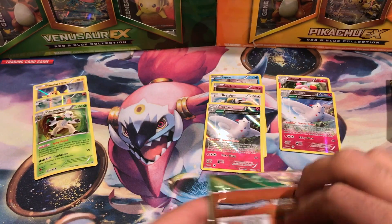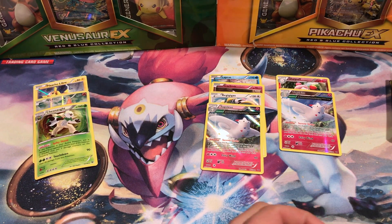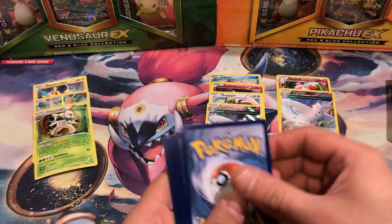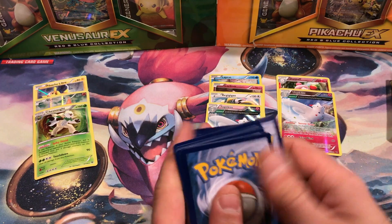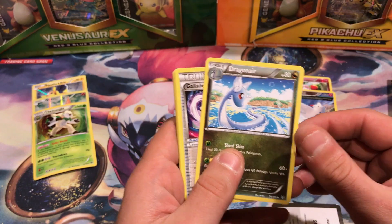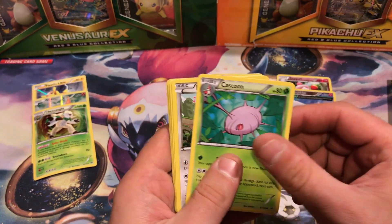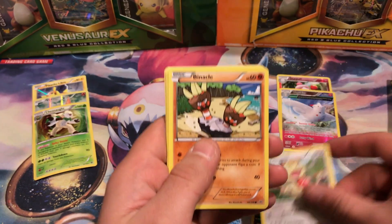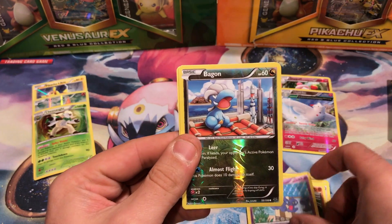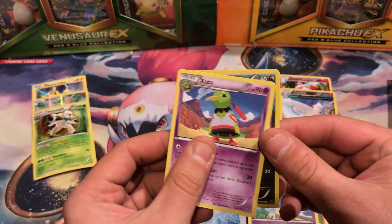Our final pack of this video. I have a Roaring Skies code — thank you for sitting through this. Whoever gets it, let me know in the comments section below what you get. Dragonair, Gallade Spirit Link, Shelgon, Kaskuna, Meowth, Binacle, Gligar. Reverse Holo is a Bagon, and our last card is a Zatu.